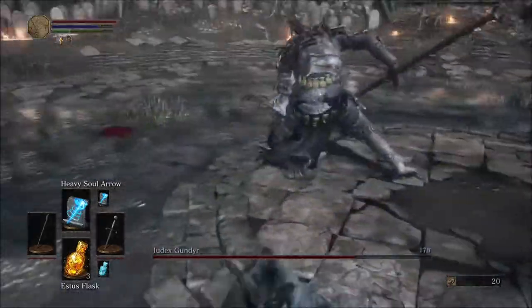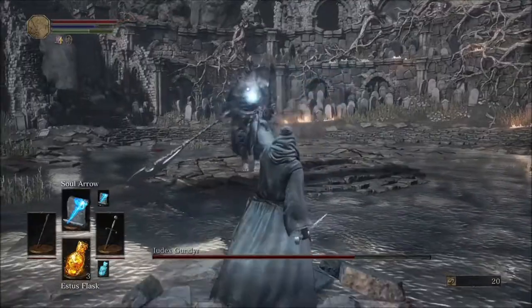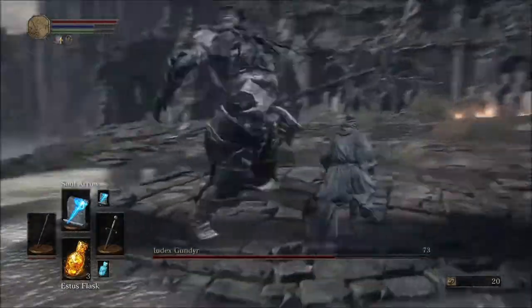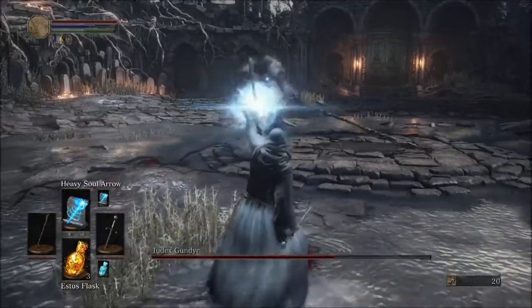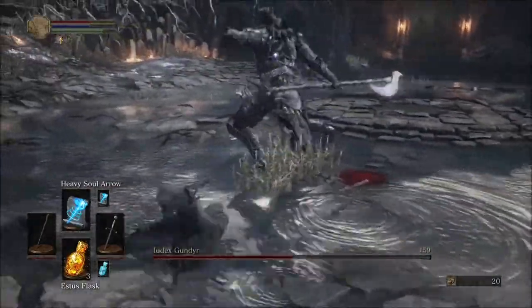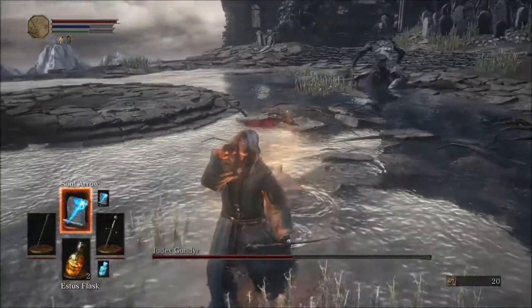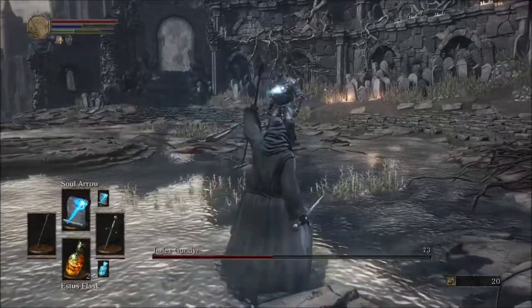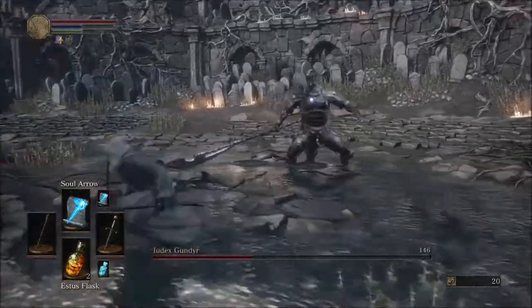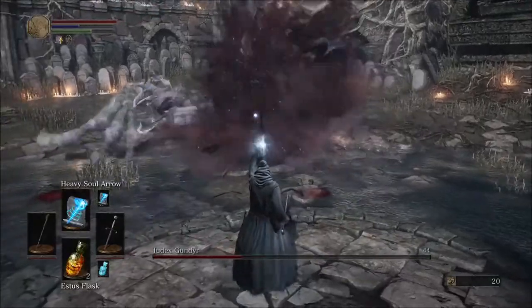Then you're just going to roll out of his first attack. Switch to your normal soul arrow and shoot one of those off. Roll through his first attack, then hit him with a heavy soul arrow and soak in the damage. You can just run away, get some health, and hit him with another soul arrow. Then you can run in there, and as soon as he switches to the second phase you can hit him with a soul arrow and then a heavy soul arrow.